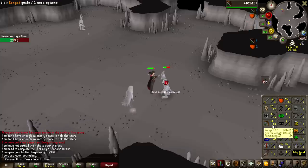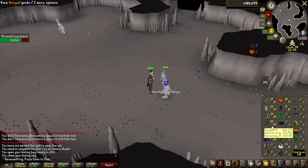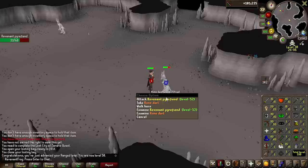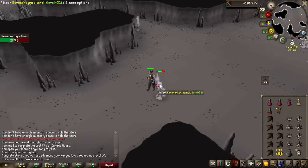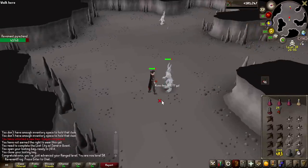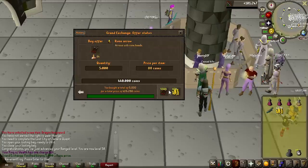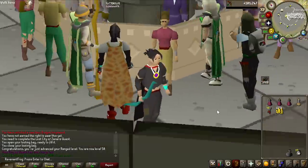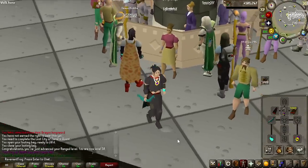We are getting done with ranged here. 50 ranged incoming on the pyrofiend, and we will be able to use the best-in-slot ranged weapon for a long time until we get the Craw's Bow. The magic shortbow is now unlocked. I also unlocked rune arrows in the first episode from Fire Giants, so that is the magic shortbow with rune arrows — really strong compared to what I had before.